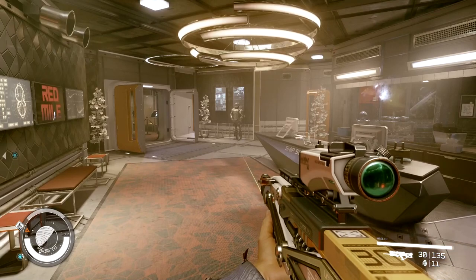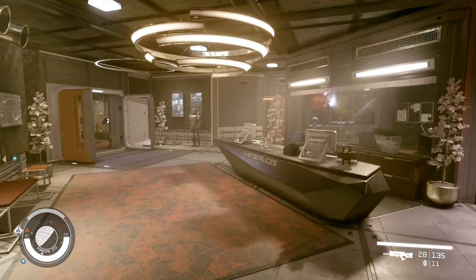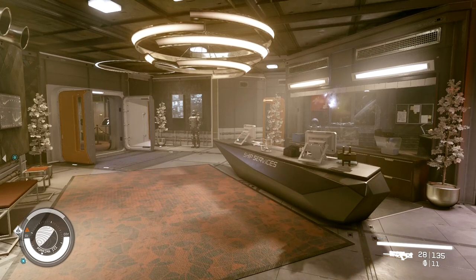Alright, now if we're on PC, all we got to do is hold down R. Hold down R, and there you go — I holstered the weapon, and that's it.